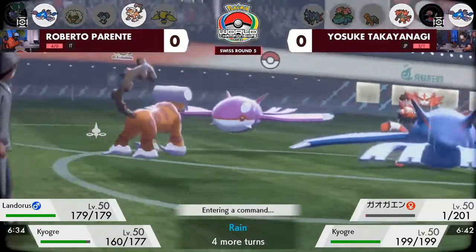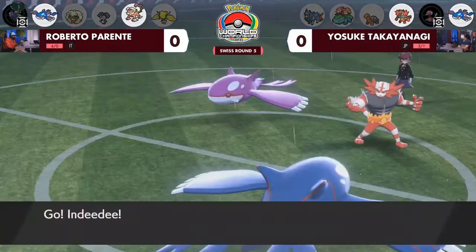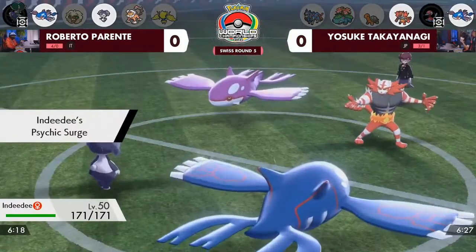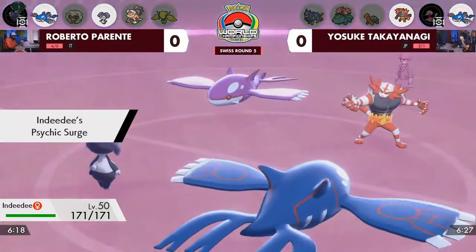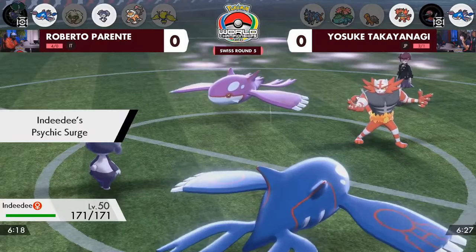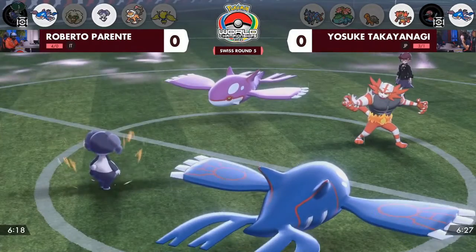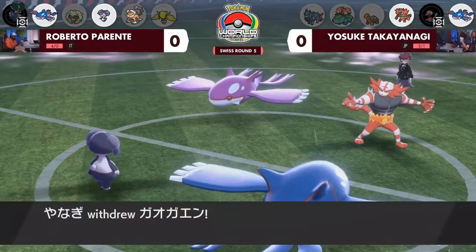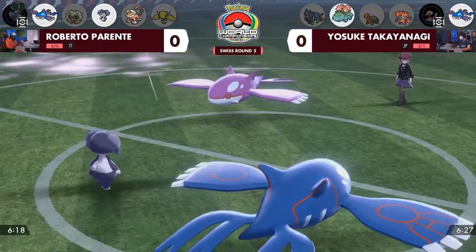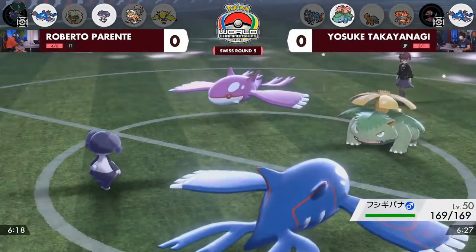Landorus, typically if we do see it, is a strong Dynamax option on teams, but Roberto deciding not yet. It's really tough to keep Landorus in the face of an opposing Kyogre. And I really like the idea of getting the Psychic Surge on the field because if you have any priority, it's going to get a little crazy. That Indeedee's Psychic Seed activated to increase its Special Defense, which is another great way to shore up the Special Attack damage coming in from the Kyogre.